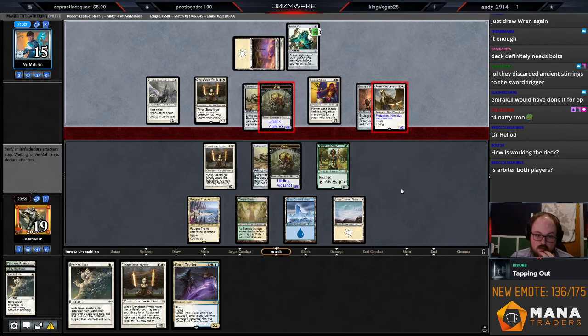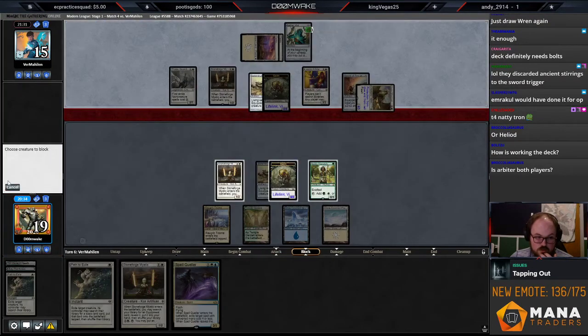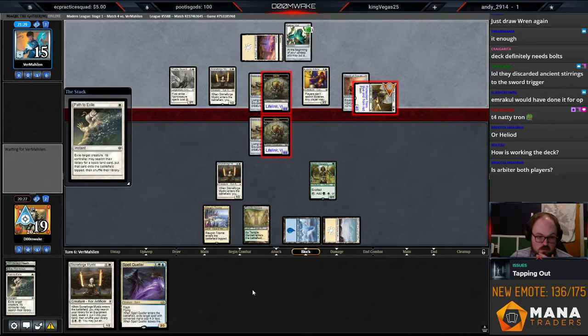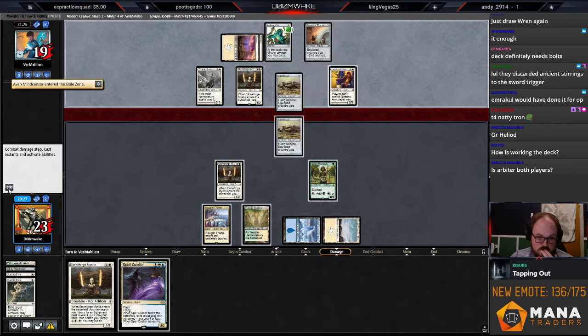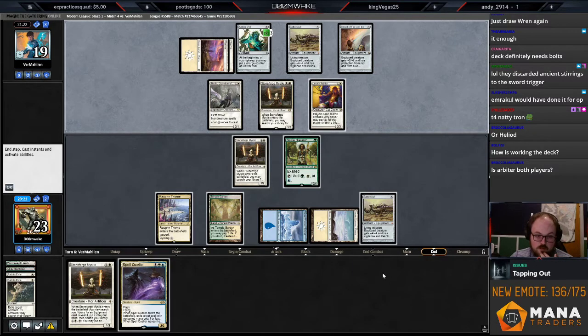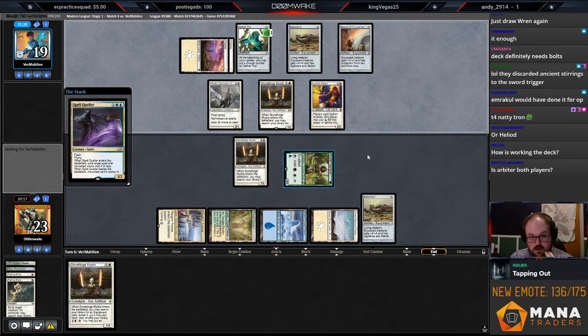Arbiter affects both players. The question is do I want to make this trade? I think the trade is good for me because I can just move my Batterskull to Stoneforge and start attacking — they don't really have the mana to respond. Not great if they have Flicker Wisp though, since they can flicker their own Batterskull. I could even just cast Spell Queller here and then suit up the Spell Queller. I kind of like that because they can't Path me, and if they have Flicker Wisp they're probably targeting their own Batterskull.